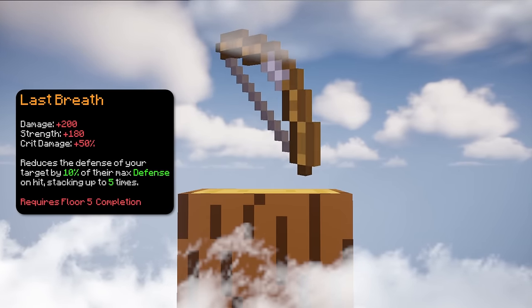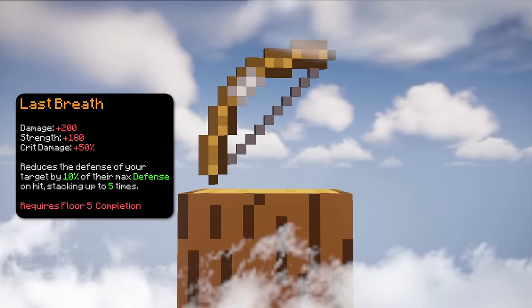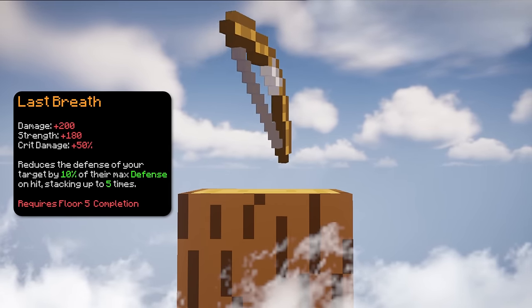The fifth item is Last Breath. This can be used as a weapon but it is used for the ability where it reduces the defense of your target by 10% of their max defense on hit, stacking up to 5 times.